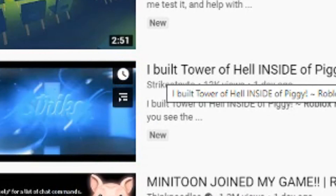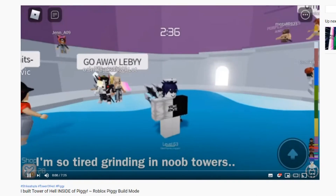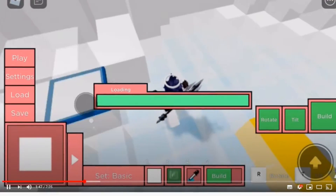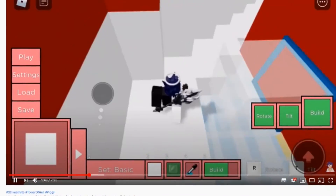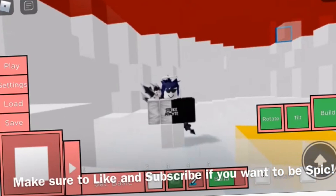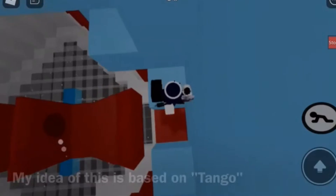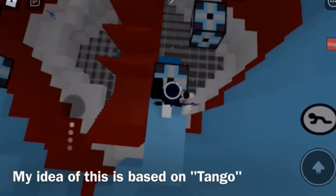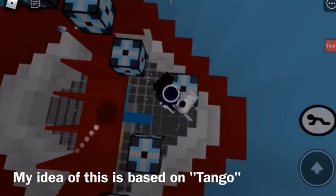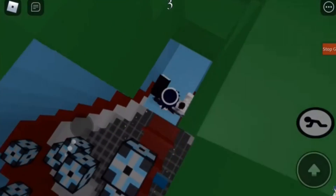This person apparently built Tower of Hell inside of Piggy. I need to see this. Are you kidding me? Even the bottom part with the ramp going up — this person is insane. I wonder how long this took them to make. Oh my god, this is crazy. Can you imagine trying to play Piggy like this? And whilst you're running away from the piggy, the piggy is also trying to complete the Tower of Hell trying to catch you.